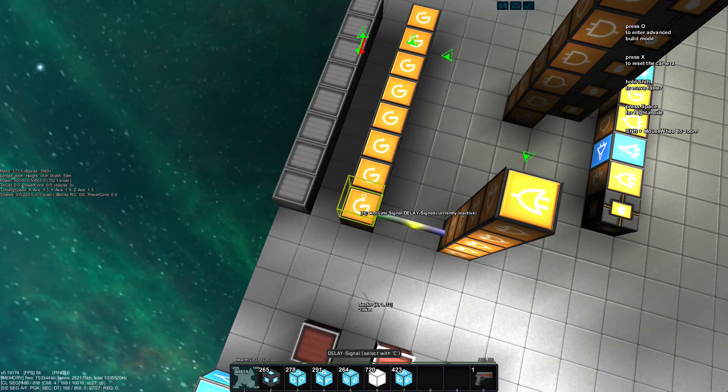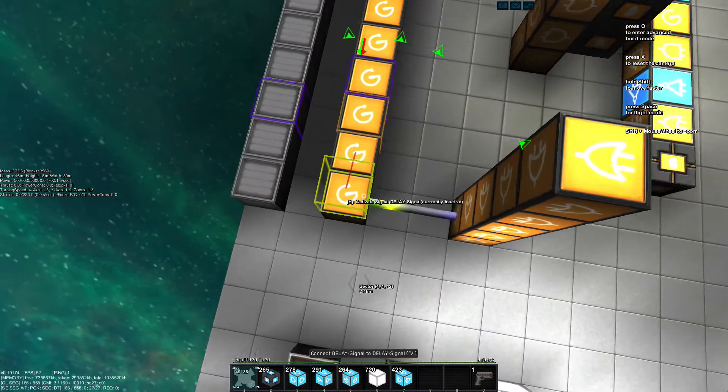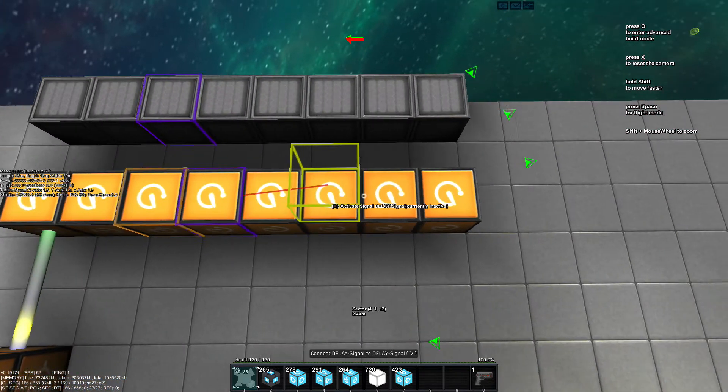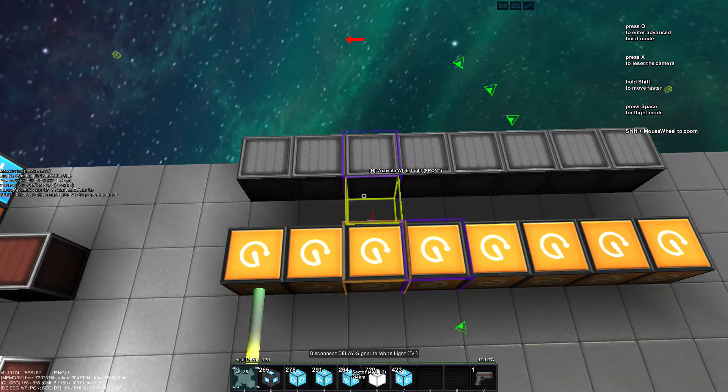So what we first need is actually the lights and how the lights are going to get addressed. These delay blocks are connected to give the signal to the next delay block as well as lighting one of the signs.